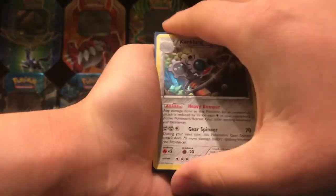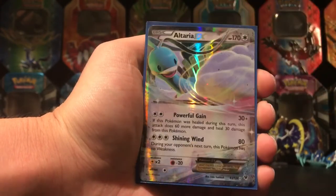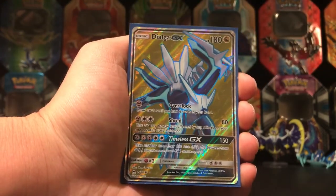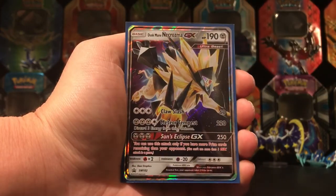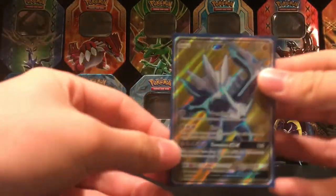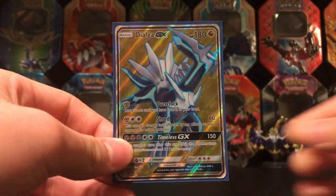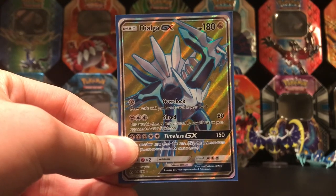Okay, so to summarize: we got a Clang-Clang holo, an epic Altaria EX, the best pull of this opening — a Dialga GX Full Art — and then the Duskmane GX promo card. Pretty amazing as well. So this was a totally epic opening — an awesome tin. I totally suggest that you guys go out and purchase one of these awesome tins. Thanks everyone for watching — make sure you check out my Snaps too, and make sure you check out my next video. Bye!